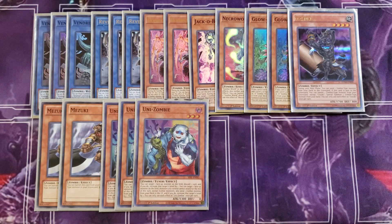We then play three copies of Unizombie. Unizombie is the best normal summon in the entire deck — in just about every zombie deck this is the best normal summon. It can discard a card to increase its level by one, or send a zombie monster from your deck to the graveyard to increase its level by one. That's very powerful to make it a tuner anywhere between level three to five, which helps since this deck actually plays a couple of synchro monsters.